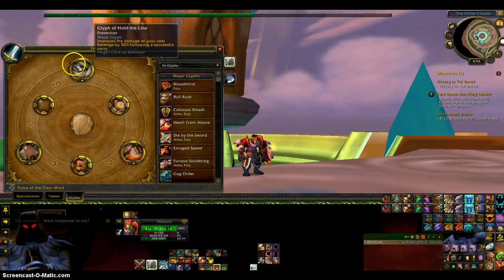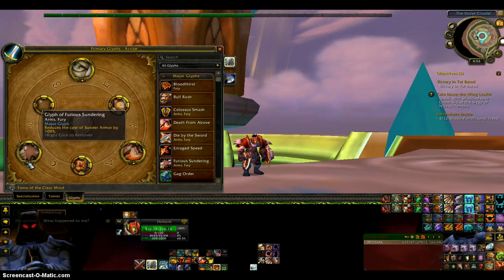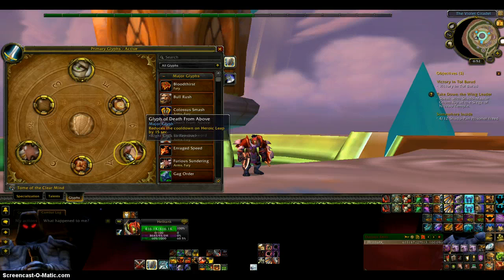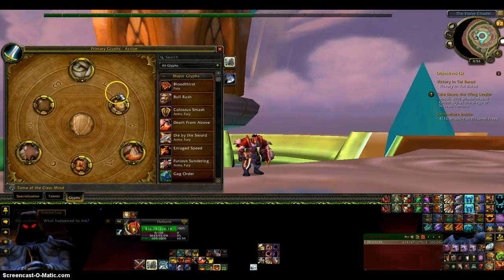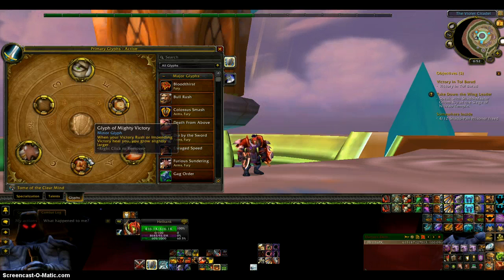For Glyphs, pretty simple. I have Glyph of Hold the Line, Glyph of Ferocious Thunderclap, and Glyph of Death from Above. This did get nerfed — it does not do the damage anymore, but I still like the 15-second cooldown reduction. Just for fun I chose the Burning Anger Glyph and the Mighty Victory Glyph.